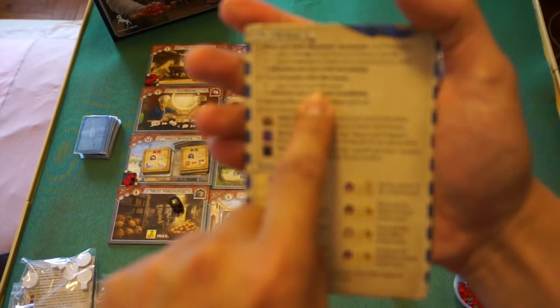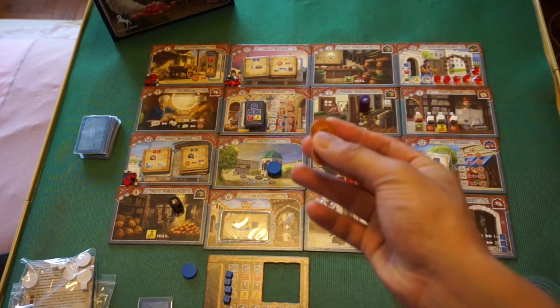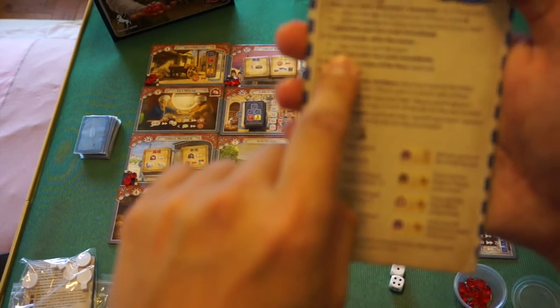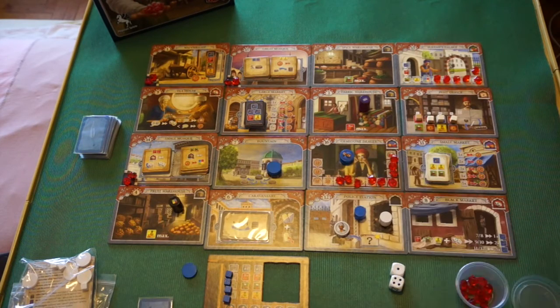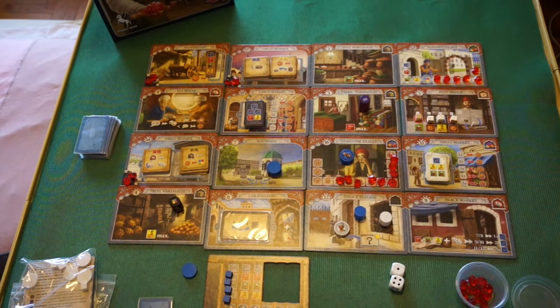If you encounter other merchants, you need to pay them 2 lira each. Players start with different amounts — the first player starts with 2 lira, and each subsequent player gets one more than the previous. If you land on another player's merchant and can't pay, you also skip your turn. This is where most of the interaction occurs — players avoid locations because they don't want to pay others 2 lira, or they can't afford it, so your presence affects everyone's decisions.